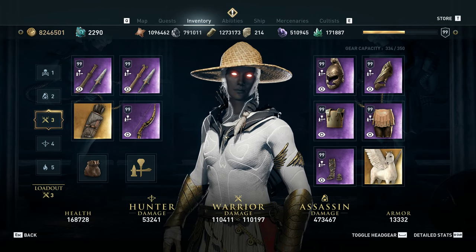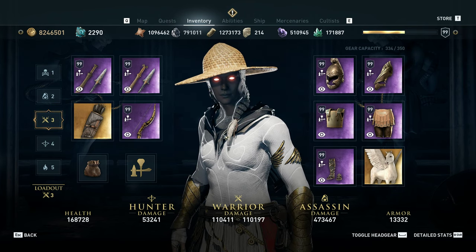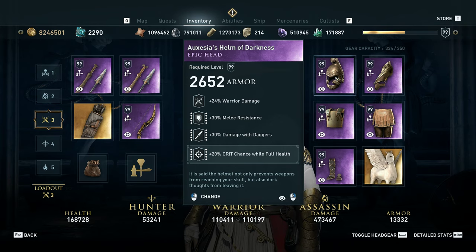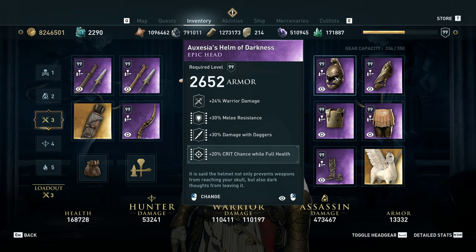Hello, I'm going to showcase a new build. This is a melee immune warrior focused build based on the new Helm of Darkness. This is an item that's been in the game files for months — I've known about it since at least April. I've been waiting for the mercenary that drops it to show up, and it's finally here. This item has warrior damage, melee resistance, and damage with daggers, which feeds into the rest of the build with obvious choices like warrior damage and daggers.